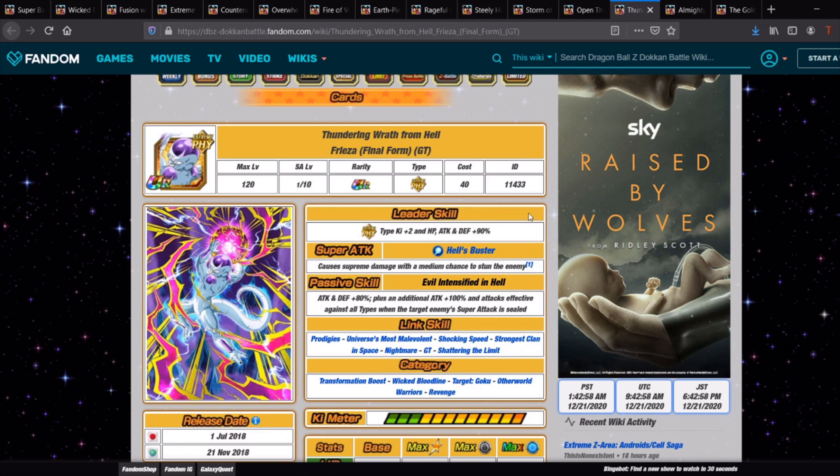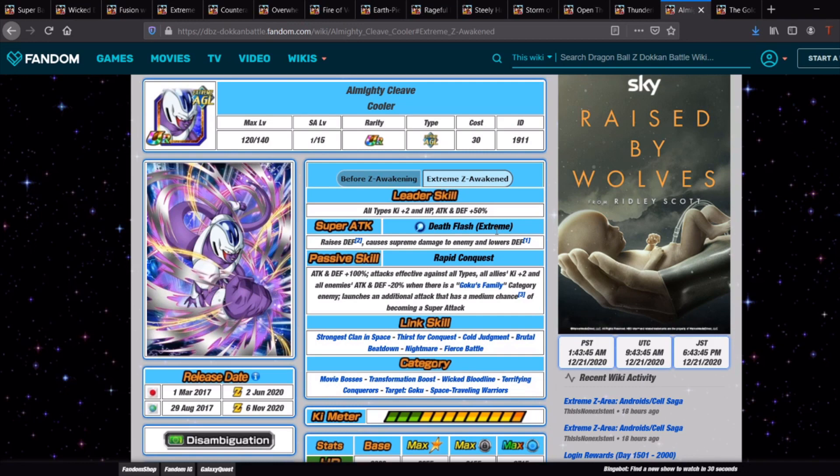The GT Freezer is a bit of a random pick, but he can be good for Super Battle Road because he has a 30% chance to stun on super attack. Stunning in Super Battle Road is incredibly powerful, especially when you get down to one enemy left — you can stun-lock them and make the rest of the fight very easy. He also gets an additional +100% attack effective against all types when the target enemy's super attack is sealed. He's best used as a final slot filler.